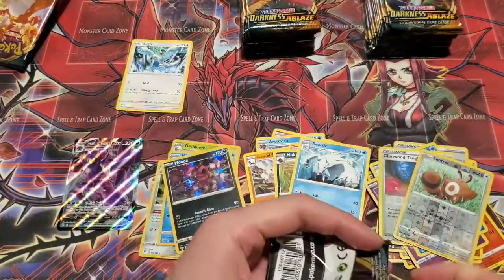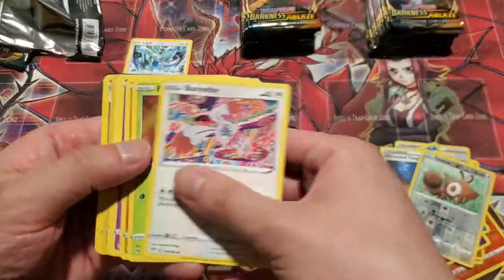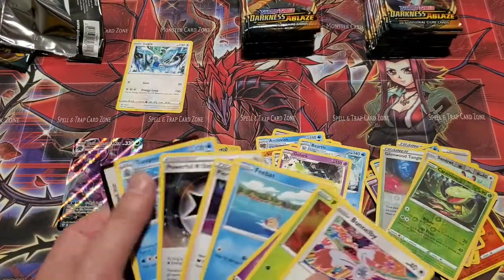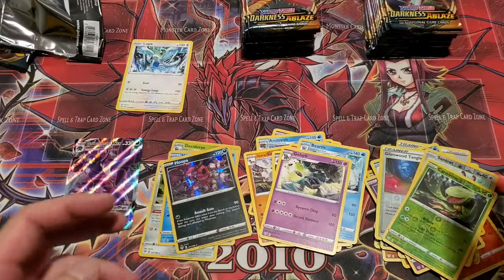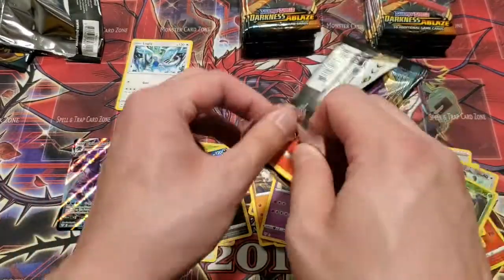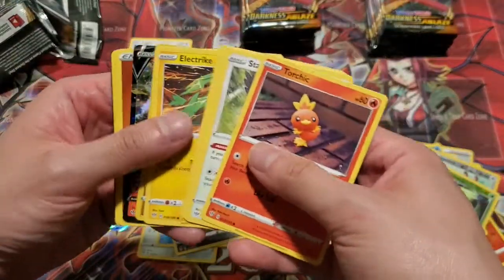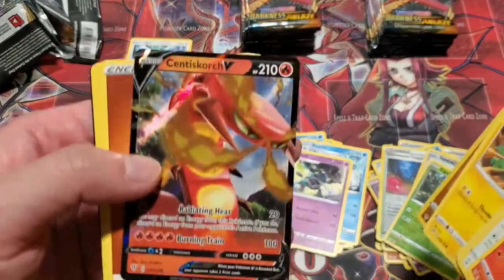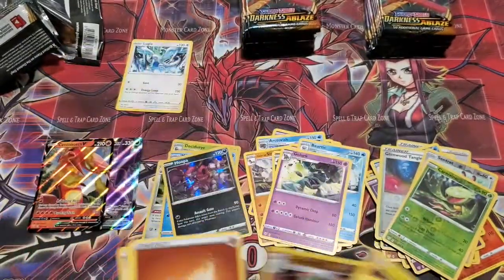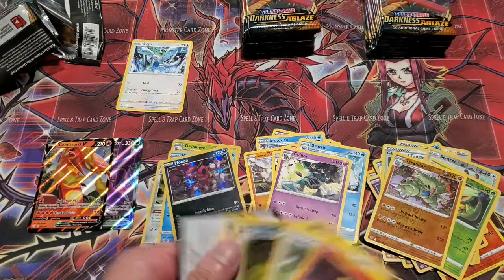I didn't realize it was that brutal — I forgot the context about the other guy not having a mat. But you won the duel fair and square, you earned the mat. No handouts — gotta earn your keep out here in the Yu-Gi-Oh world. So this box has been kind of dry so far; I think all of the hits went into that last box we opened. We only have one ultra rare so far, but we're going to keep on going. We're still looking for the VMAX.